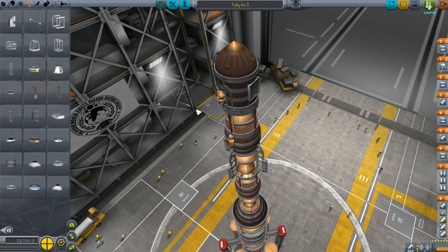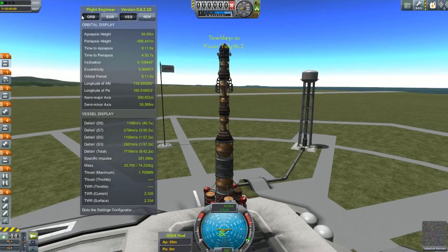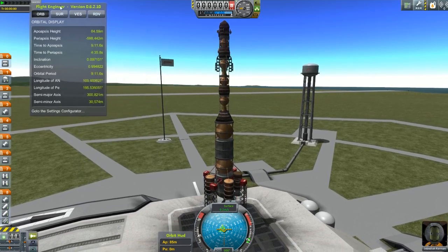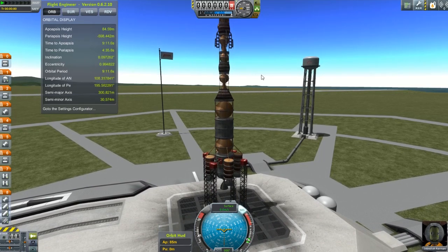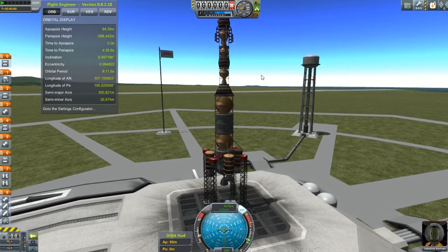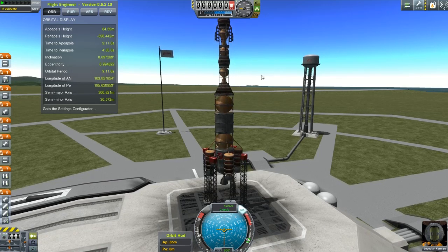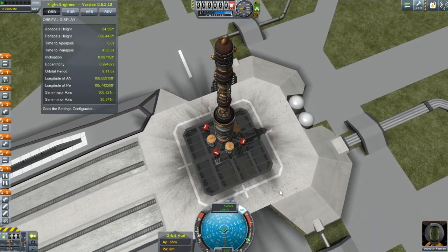We're just going to launch this thing. I don't know what this is going to look like. After we cut out the loading screen, what I'm doing here is testing this mod, because I will be using it for a project in the next couple of weeks. I just thought I'd give it a quick test, so I'm going to launch this thing. I'm going to try and put this whale-oil-powered rocket on the moon and return him home.